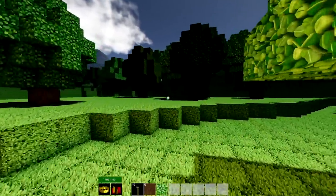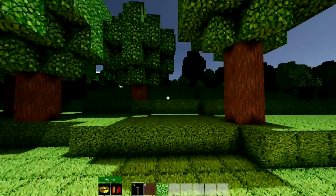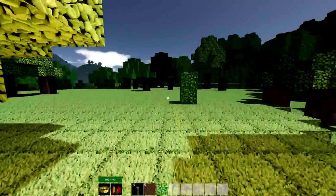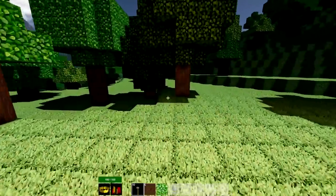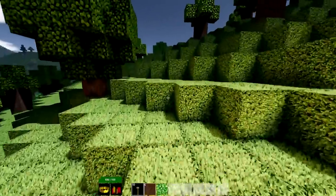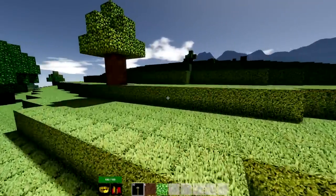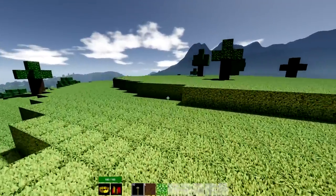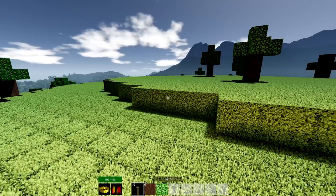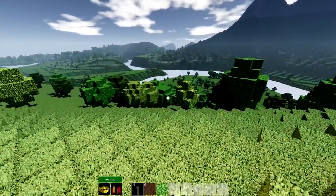Looking up top there are different biomes - definitely some snow up there, so maybe different resources. It looks pretty good up there but a little cold. I'm not sure if cold would affect the colonists, but I'm not going to take a risk and start with the most difficult conditions. Just gonna get some high ground here and double check to see what we can find. I have my torch on me - that's a torch so if it pops on like that.